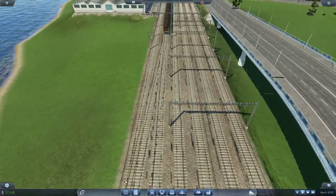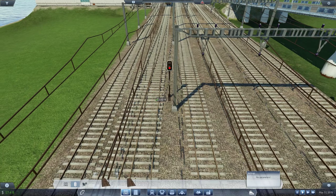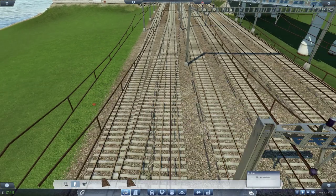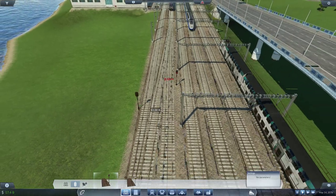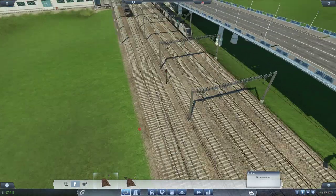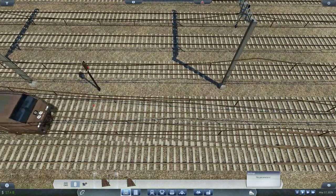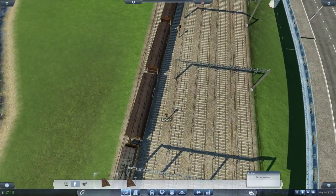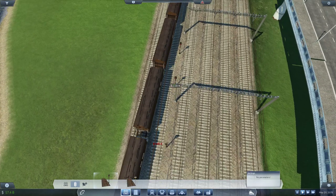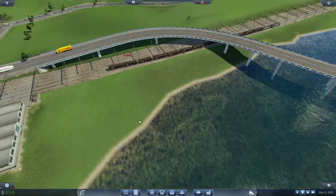I forgot the signal — you guys will for sure tell me. So the merge is over here, and before the merge we need the signal right there. The train will stop right there before they collide with each other. I think that's actually a bit too forward — it should be over here. There we go, nice.